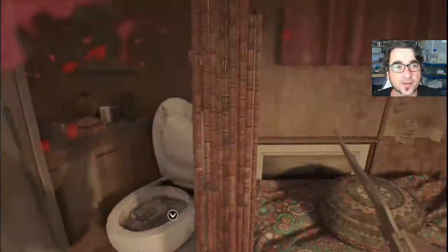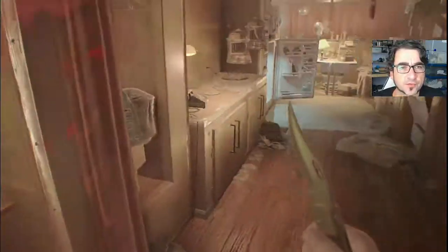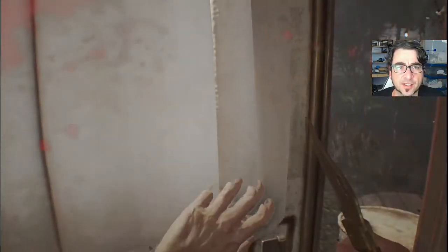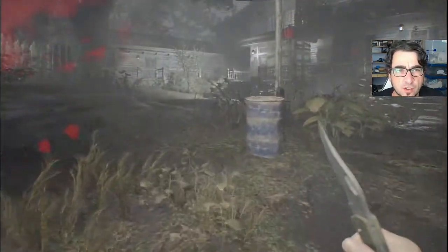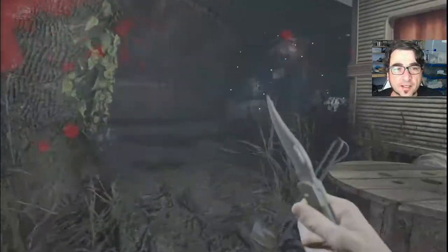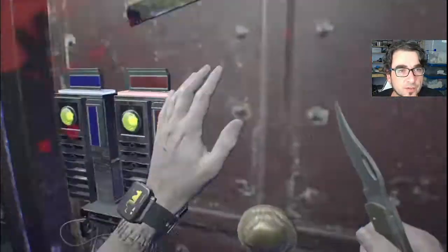Hey there players, how's it going? Welcome to another part of my Resident Evil 7 playthrough. So I just finished the birthday party mission and then I had to fight the fat slob boss. So now I need to go back and figure out the password for the security door.